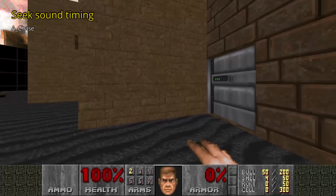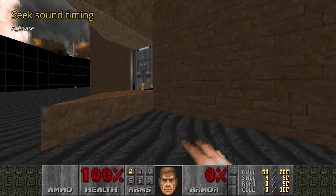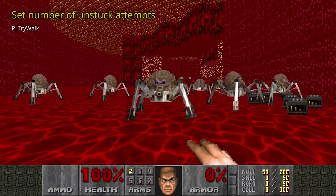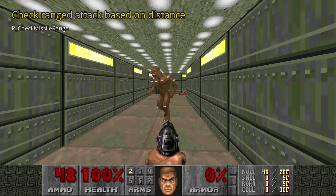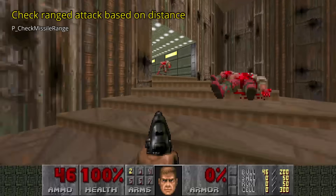Monsters that are walking around will randomly play a roaming sound. Each game tick there's a 1.18% chance of playing that sound, and since there are 35 game ticks in a second, there's roughly a 40% chance they will make a sound every second. When a monster is chasing a target it will randomly choose a direction to find a path to the enemy. When blocked by a wall, it will set a random number of tries before changing direction. When a monster's target is in sight, it will call RNG each tick and compare the value with the distance to the target — the closer the target, the bigger the chance it will perform a missile attack. Monsters that lack a ranged attack, like pinkies, won't call this RNG function.